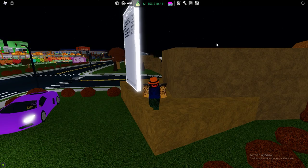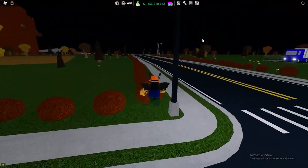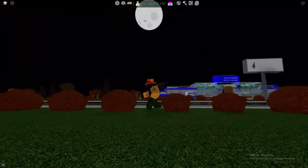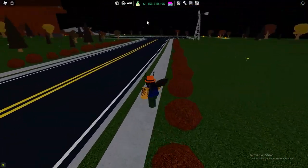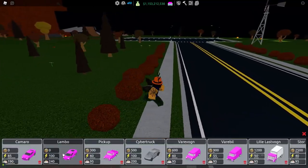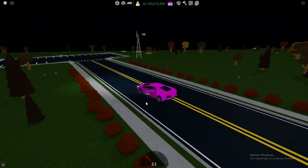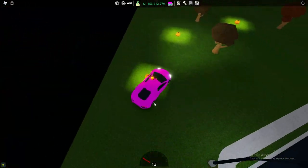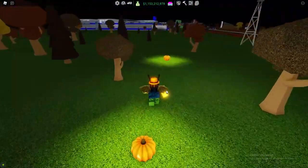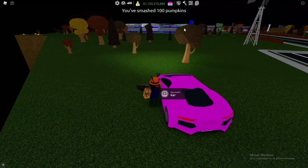The first thing you guys are probably going to notice is that the map is Halloween themed now. Not really much changed other than I think it's permanent night now and also that there are pumpkins — or jack-o'-lanterns — spawning around the map. You can actually go over to the pumpkins and smash them, and you can see it counts how many you've smashed.